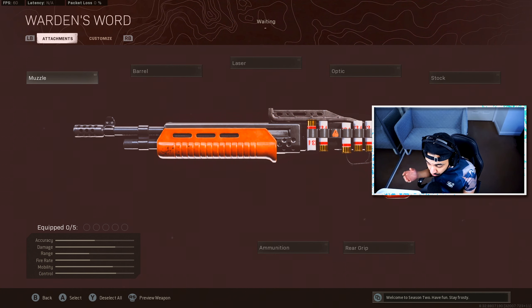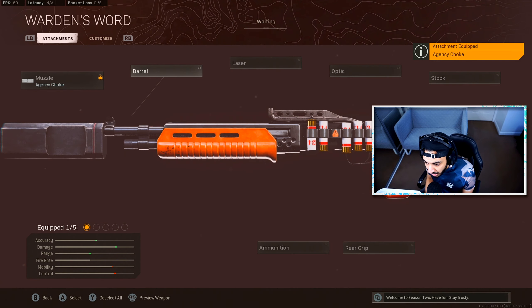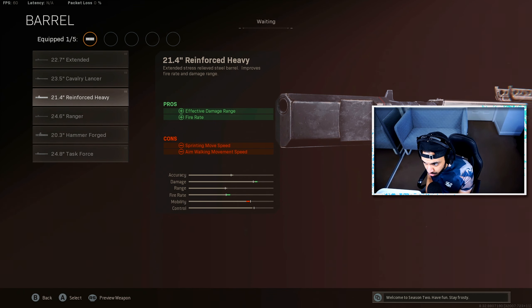For super fast close-range time to kills, we have the Gallo shotgun. This gun has grown in popularity recently and is definitely one of the best close-range options in Warzone — it has a faster time to kill because it spams so quickly. For the best class setup, use the Agency Choke for sound suppression, bullet velocity, damage range, and recoil control — mainly for sound suppression and effective damage range.